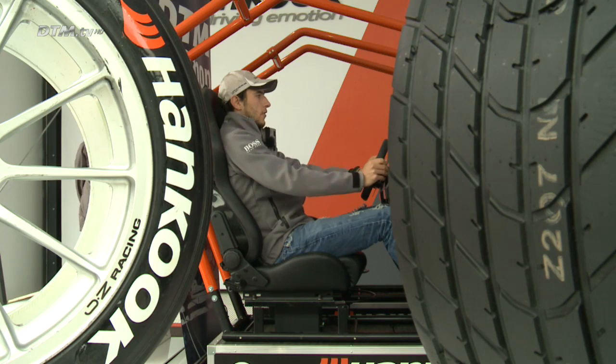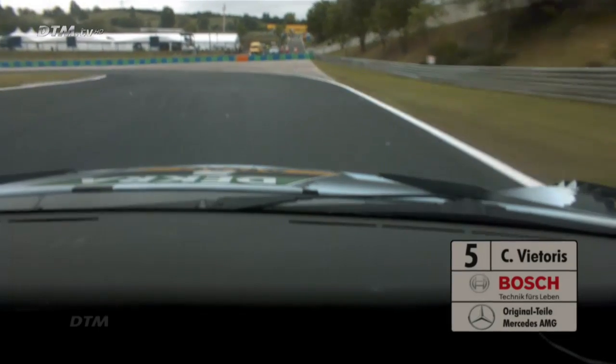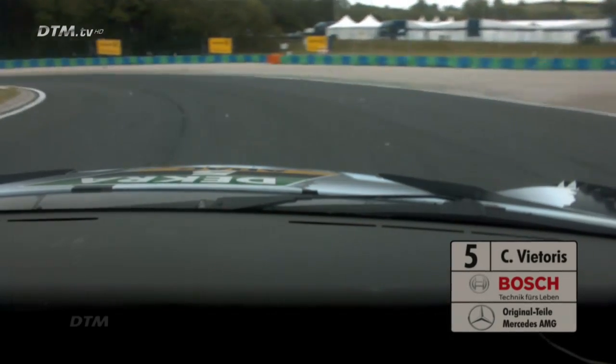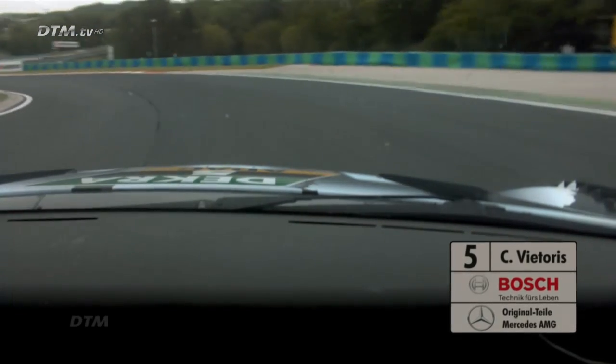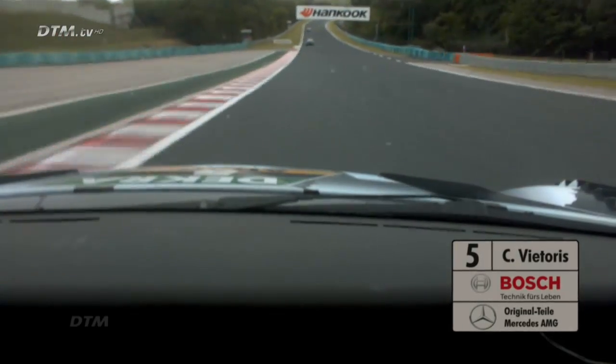We're now going into the left-hand corner which is a second gear corner. It's pretty much down the hill so it's very important to get the apex right, carry the speed. That's a right-hander which should be easy flat under normal conditions.